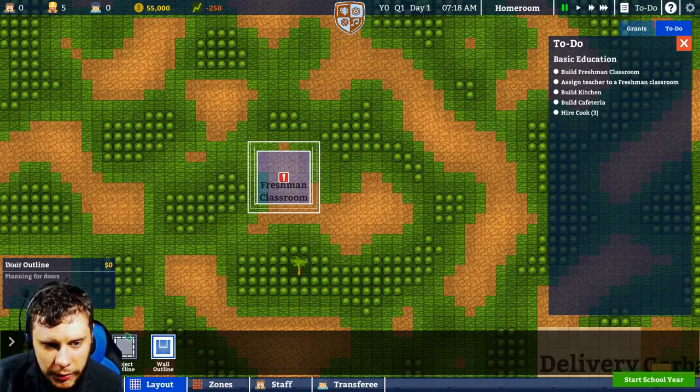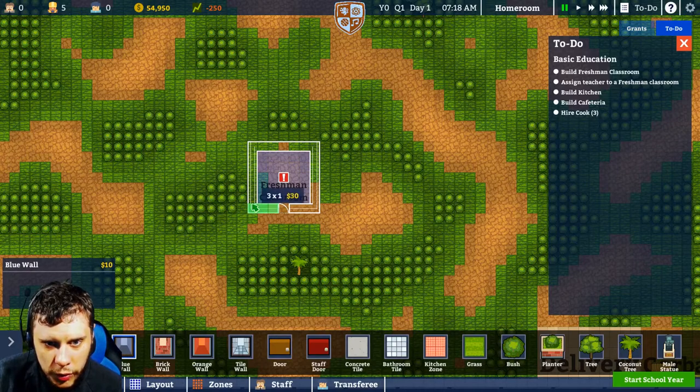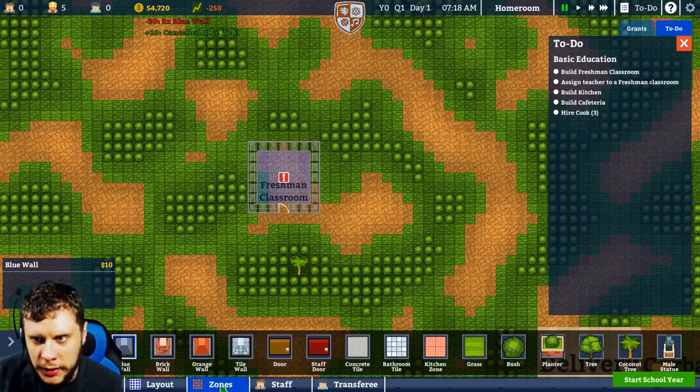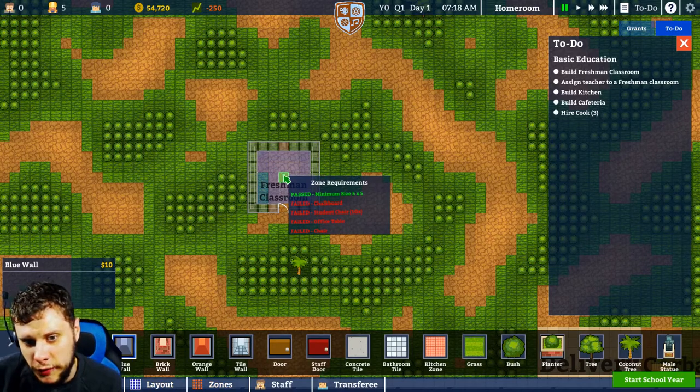We will add a door to these walls. And then objects — so we want a door here. Let's go with blue walls all the way round. And then we need a chalkboard, ten student chairs, an office table and a chair.